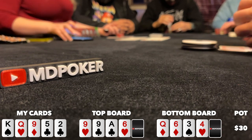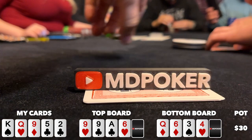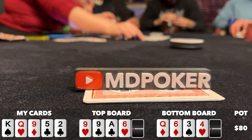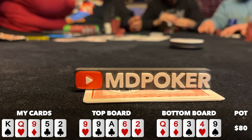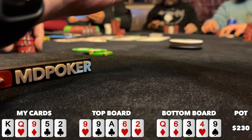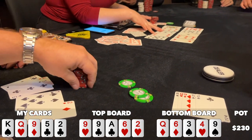The turn comes a six on top and a four on bottom. I make a 5-6 low, which is the second nuts — I only lose to ace-deuce. I throw out a bet of 25 and the big blind is the only caller. Heads up to the river, which comes a deuce on top and a nine on bottom. I make a full house on top, nines over deuces, and still have the 5-6 low on bottom. I bet 75, the big blind calls with ace-deuce for the nut low — my boat is good for the high hand, so we chop.